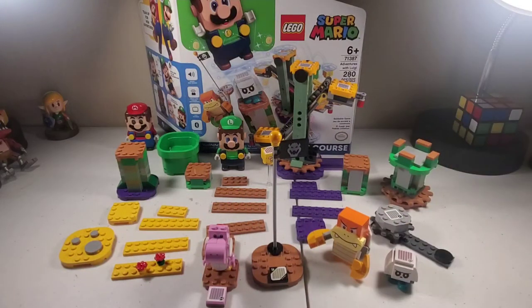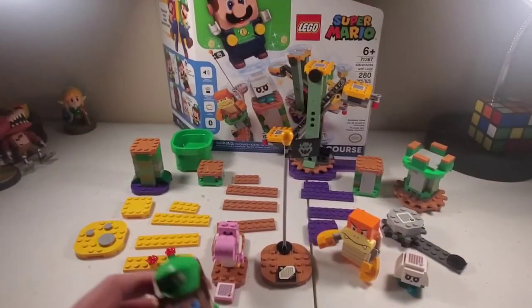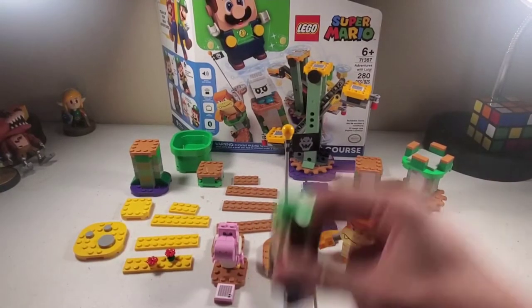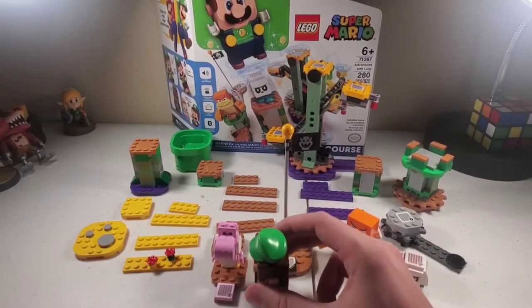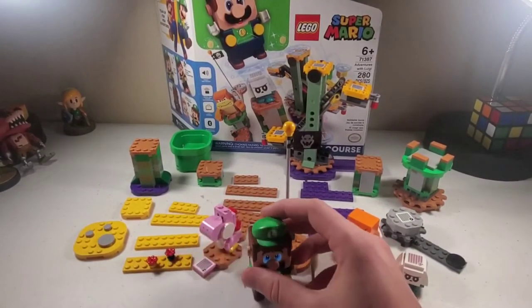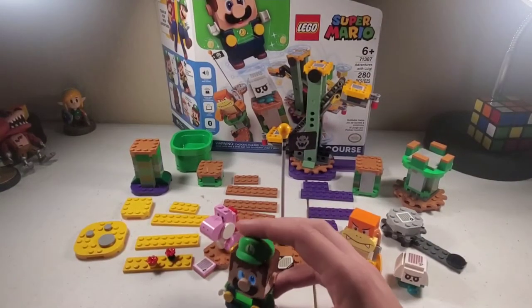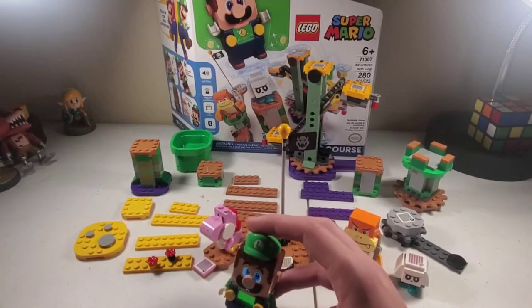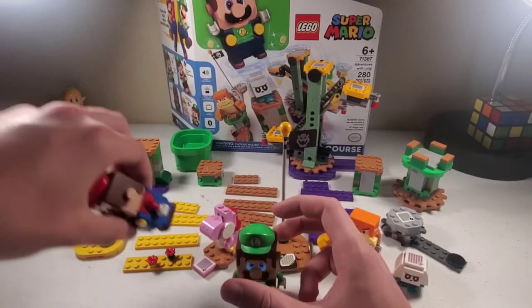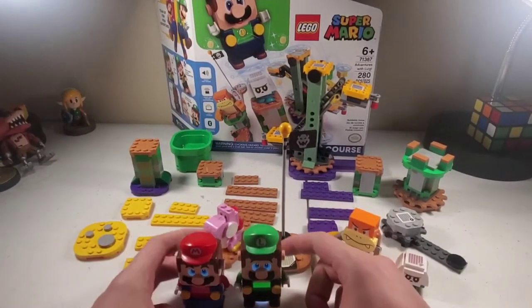Let's go ahead and take a look at the individual pieces. The most important part of the set is clearly Luigi first. He's got a lot to him, just like Mario — he does all the things he can. I think his speaker is actually better and his battery life is a little better. He has a longer idle time than Mario, so if you keep him just standing there, Mario will actually shut down first.